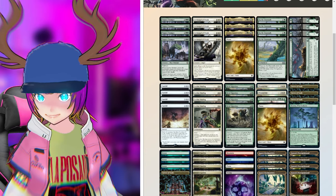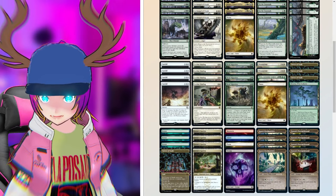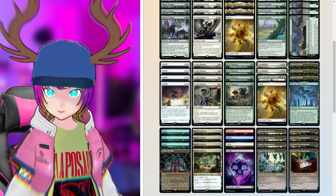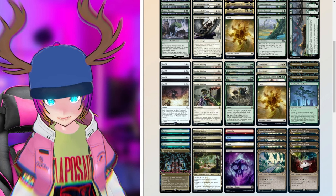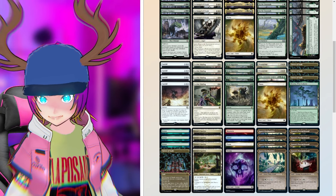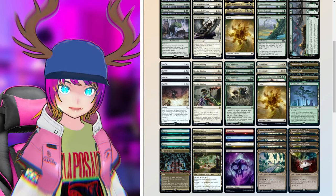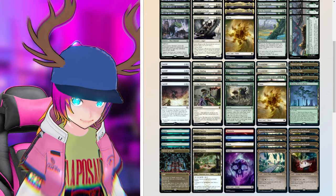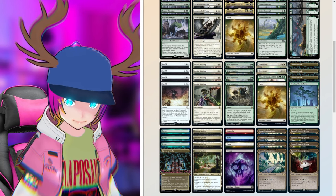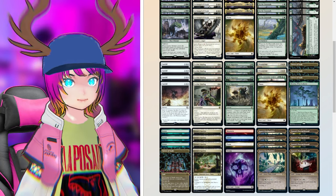Leyline Binding is very, very good here because the primary strategy for Domain — as the name suggests — is playing all these tri-lands to reduce the cost of Leyline Binding and also synergize with Herd Migration. Once you get to seven mana, you cast Herd Migration and make a bunch of 3/3s. So it fulfills a couple of different roles: it's a finisher, but also buys time against decks that want to pressure you. Leyline Binding is super, super good for this deck, and Sunfall is one of the strongest board wipes we've seen in a while.